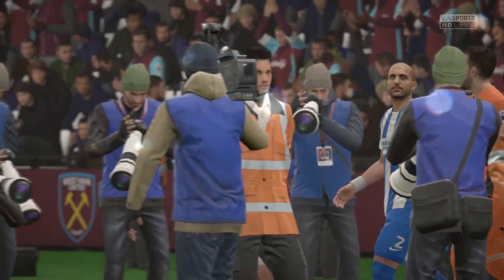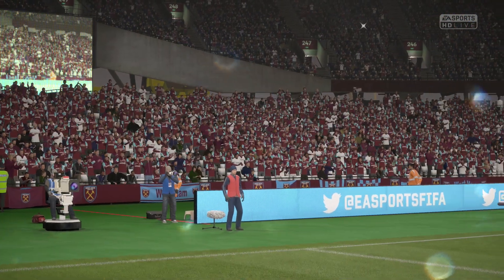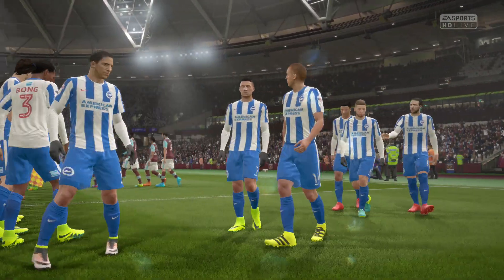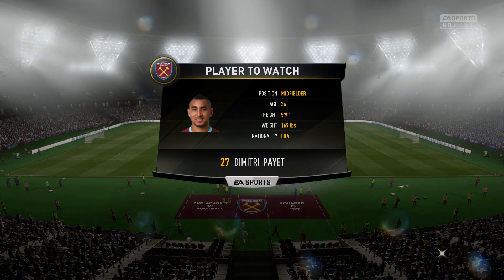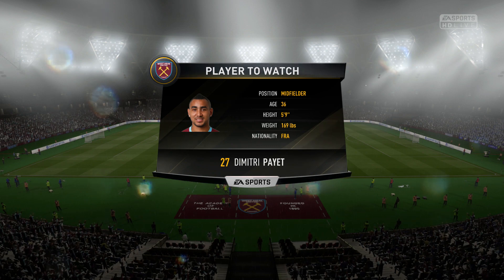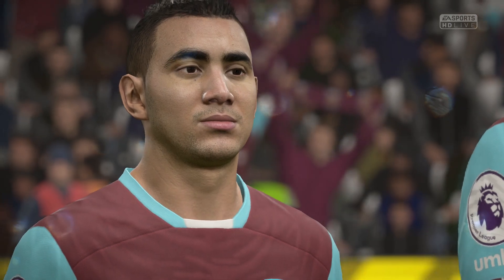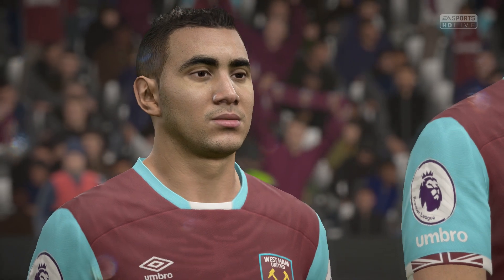Here is your West Ham United. Number 13, Atiyan. Number 22, Sam Haidam. Number 2, Winston Levy — he could be the starter in this game. He can manipulate the ball superbly; it seems as if it's on a string at times. Number 30, Mikhail Antonio. Number 16, Mark Noble.